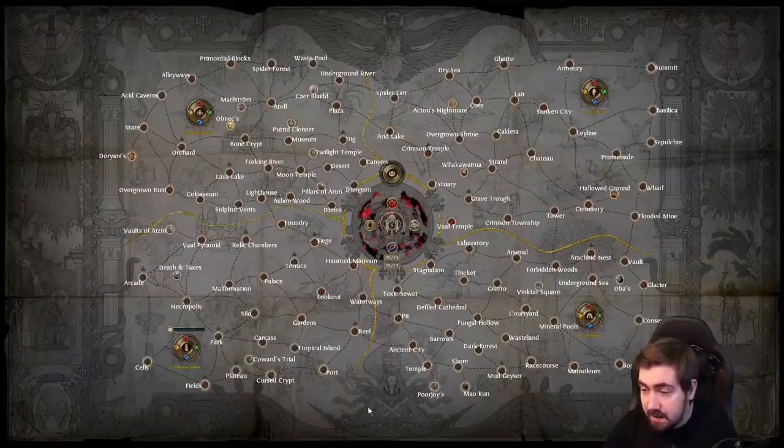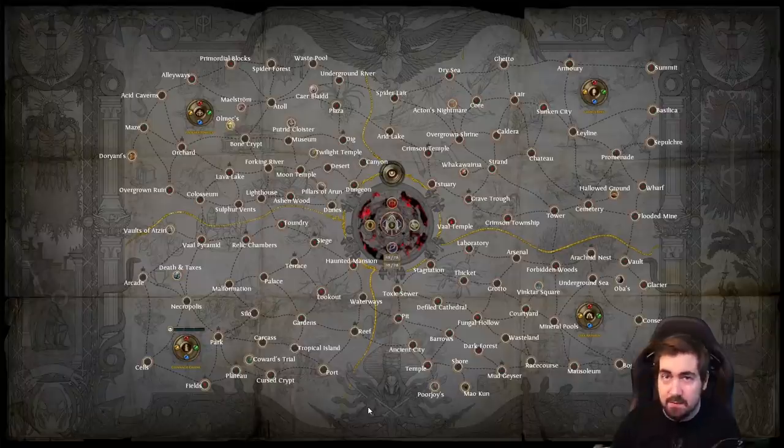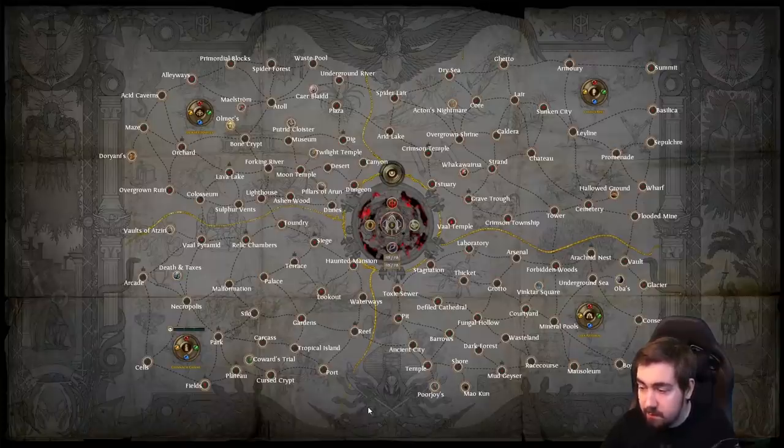Next up we have Lyra Arthain. Toxic Sewer, absolutely amazing. Defiled Cathedral, really, really good. Shore, amazing. Dark Forest — honestly, I really like it; the boss is a bit of a pain sometimes, we can skip that. Fungal Hollow, Wasteland, Mud Geyser, and Racecourse — all really good, though Racecourse is a little bit low density. Grotto is pretty decent with some side corners that are a bit annoying. Forbidden Woods is a pretty okay layout. Underground Sea, really, really amazing. Glacier, amazing. Bog, really good. That's the main ones there.